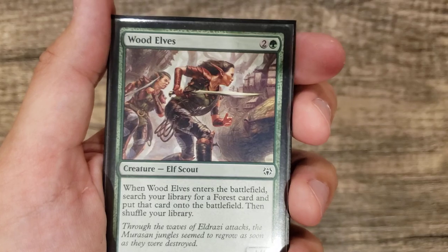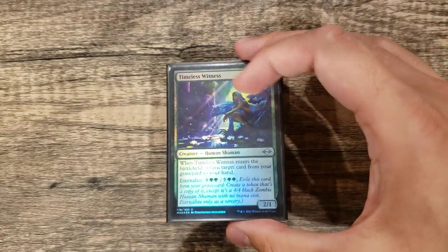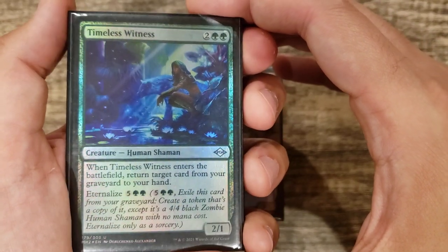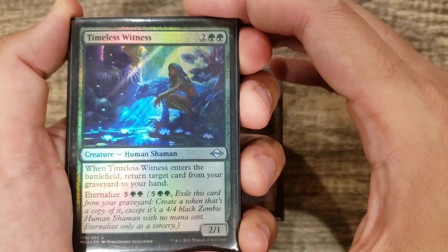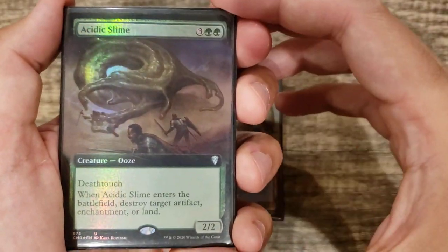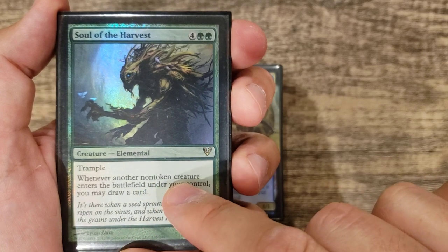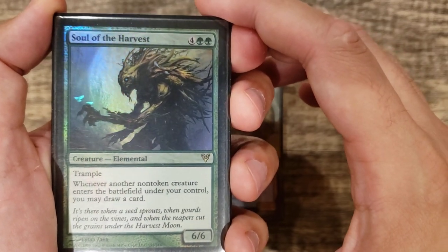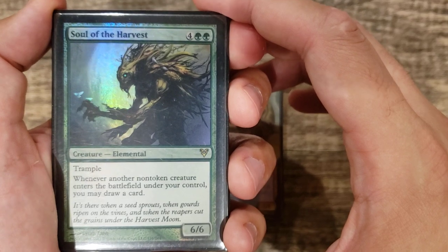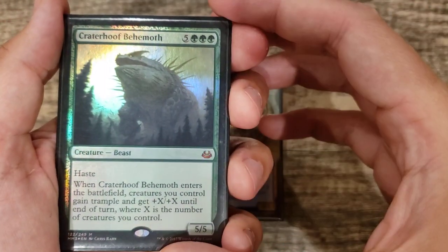Wrenn and Six, Wood Elves, Oracle of Mul Daya — still at four CMC, and we love the green creatures. Timeless Witness basically lets you be an Eternal Witness and then Eternalize it, so you can get two cards on cast and two more cards off the Eternalize. Acidic Slime, Soul of the Harvest — even though it's not about him entering, 'whenever another non-token creature enters the battlefield, draw a card' still doubles with Yarok because it's a triggered ability of a permanent you control, so you draw two cards every time you play a creature. Avenger of Zendikar and Craterhoof Behemoth round out the green.